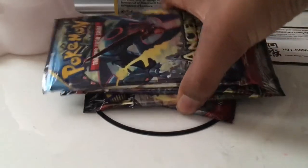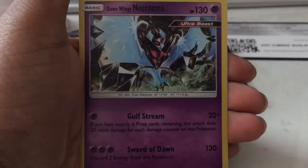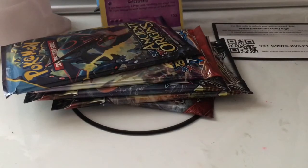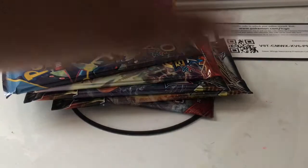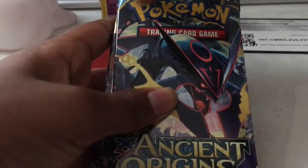Then we get two promos. Let me zoom out. Okay, so Dusk Mane Necrozma and Dawn Wings Necrozma — it's called Dusk and Dawn Wings Necrozma. Those are the two promos included in the box.